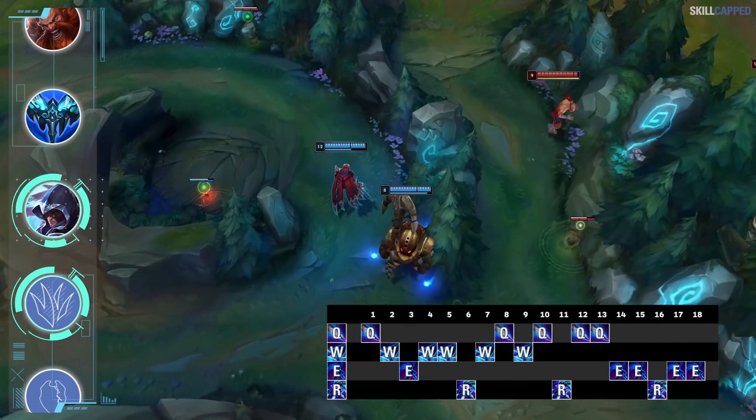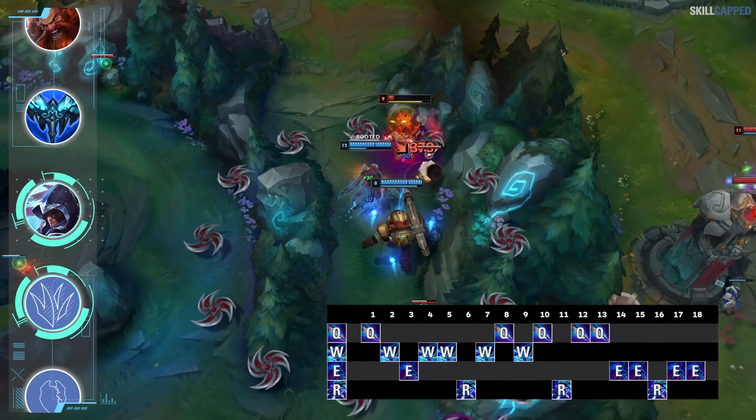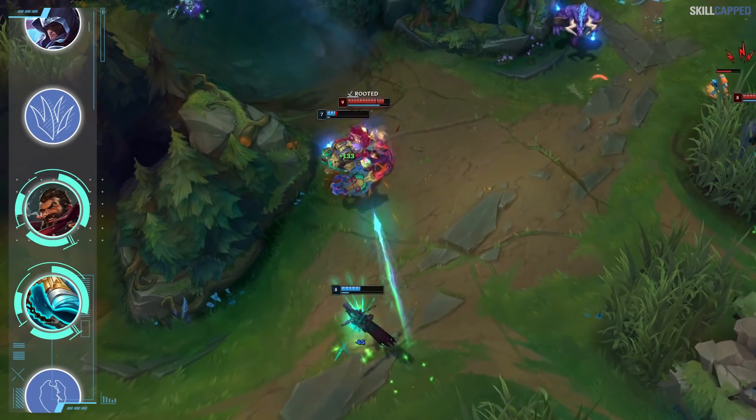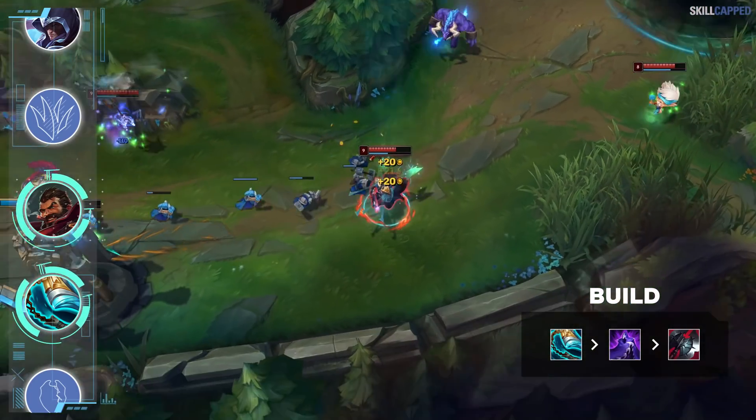Start Q level 1, take W level 2, E level 3, and then proceed to max W first, Q second, and E last. Korean jungler Mujin has been playing a bruiser style on his Graves. The build is really unique with a Stridebreaker rush into Edge of Night second and Black Cleaver third.